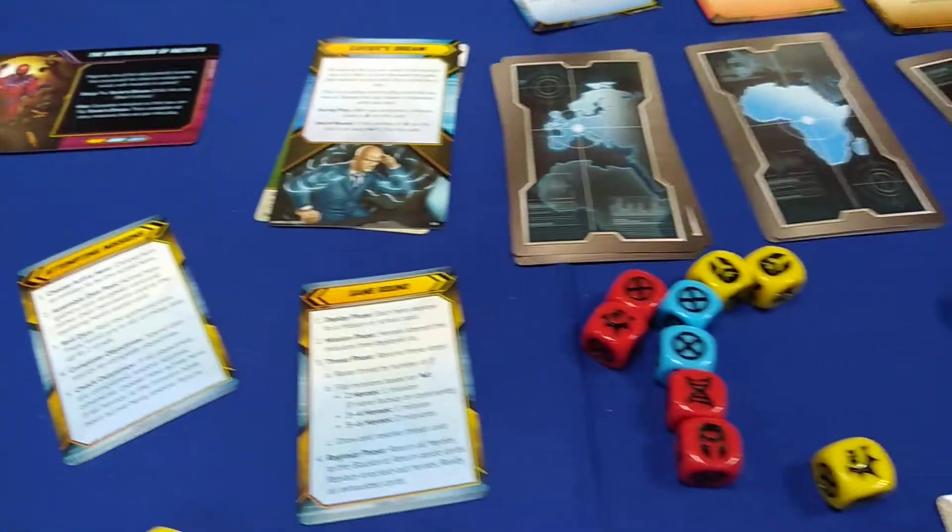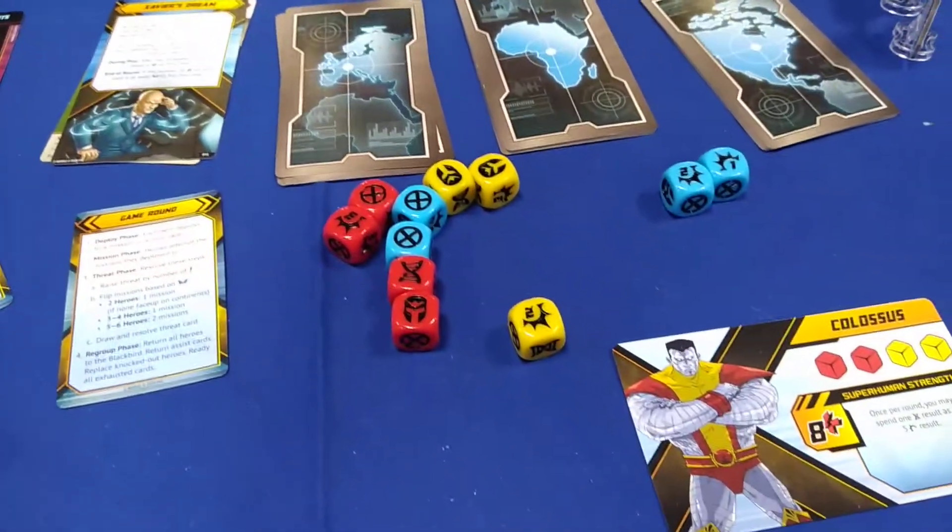Hi folks, we're at UK Games Expo. My name's Simon and this is Marvel X-Men Mutant Interaction. Basically it's Elder Sign with a few differences.